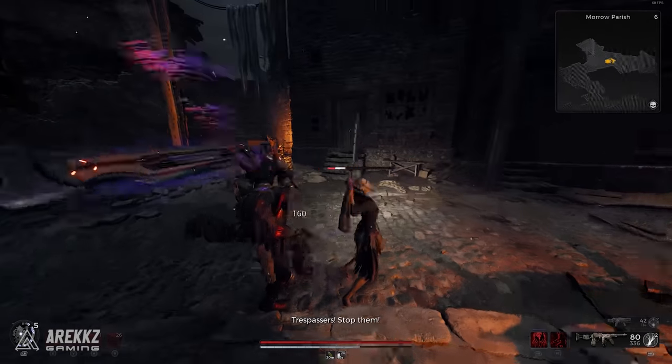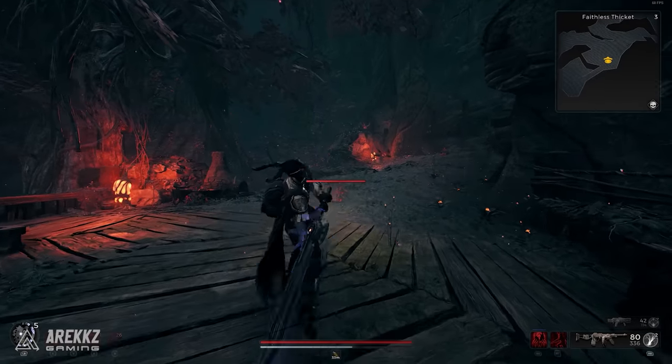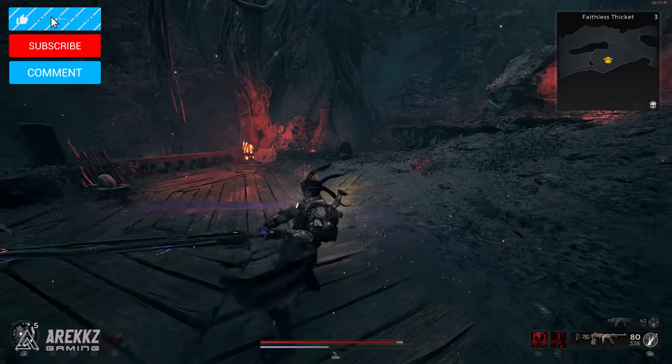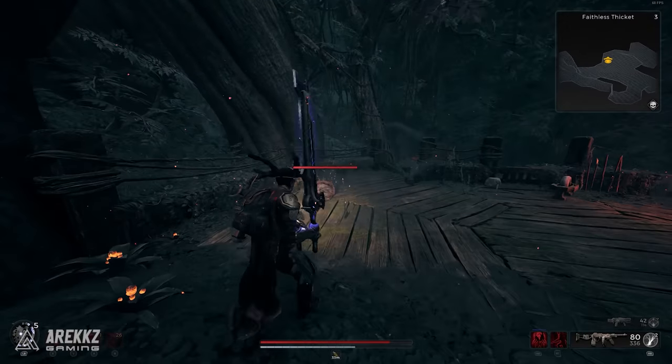Honestly, just because of how cool this thing looks and its power that is just so fun to use, I'm thinking of rolling a melee build. Which makes me wonder — have you found any good items that synergize with melee builds? Hook me up in the comments down below so I can go and grab those rings and make something really cool.